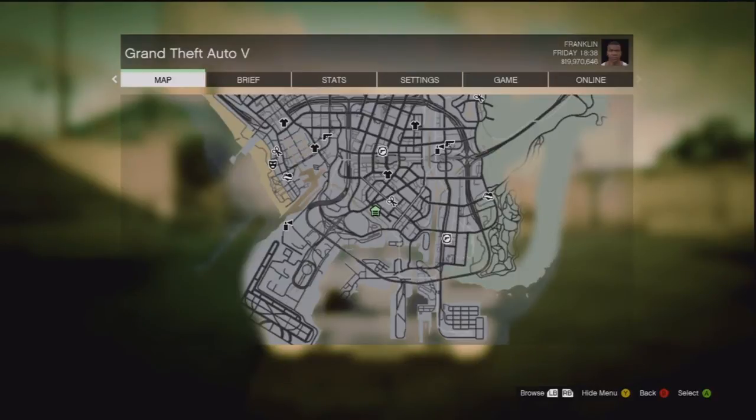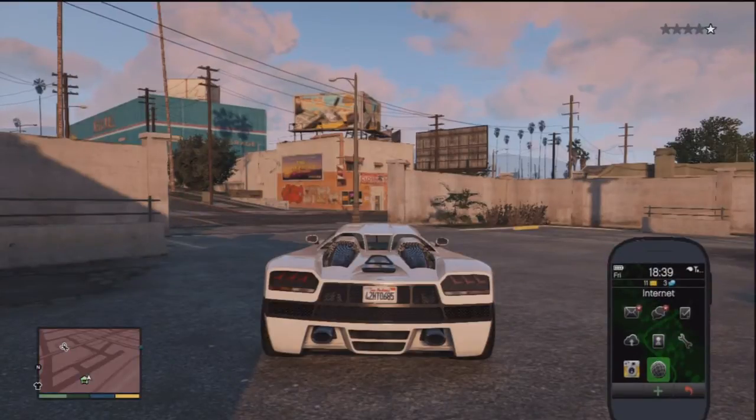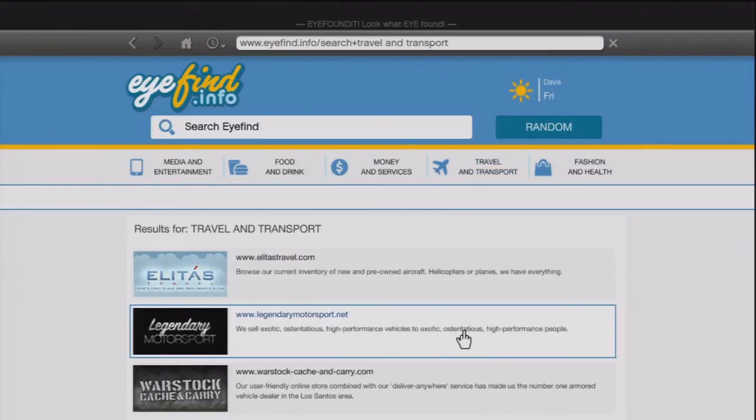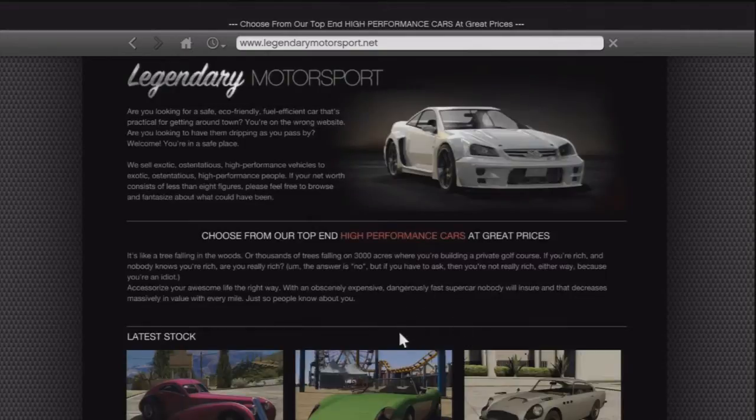First of all, what you want to do - I'm being chased by the police right now but it's fine. As you can see I have a pretty nice car. Go to your iFruit, go to Travel and Transport, then go to Legendary Motorsports.